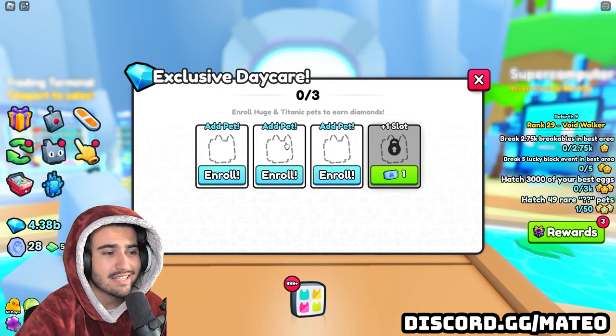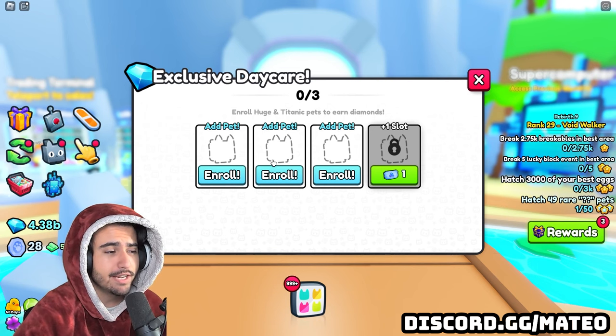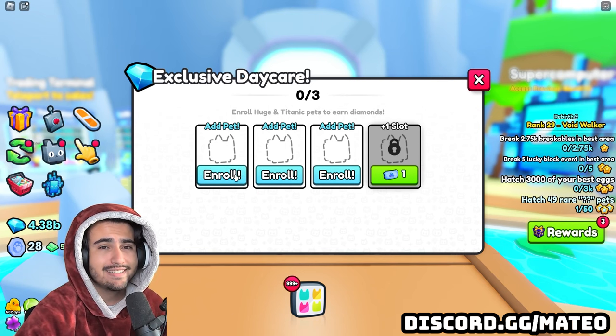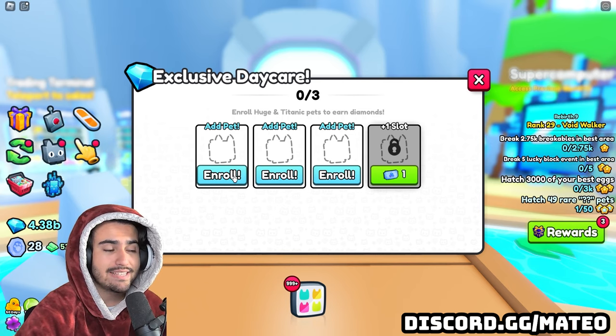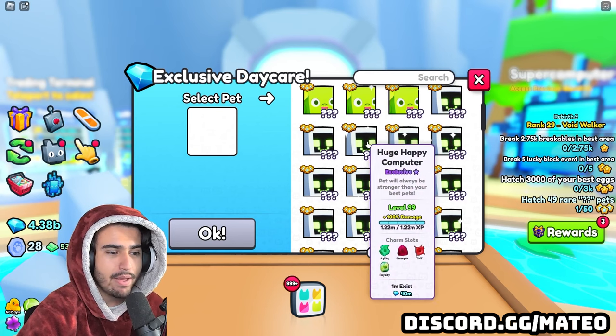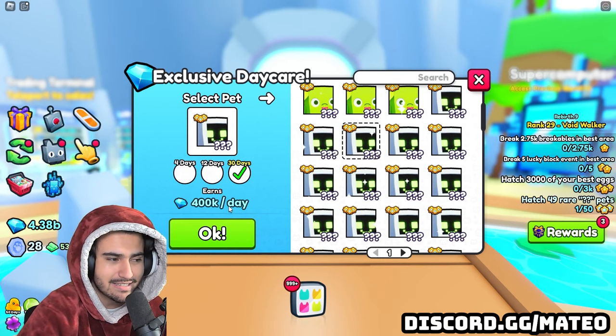And to be completely honest, you should be putting in whatever your highest paying pet is into the slot, as long as you're willing to not trade it for the next 30 days. So how this works is based on a few factors about the huge or Titanic. You're going to get paid a specific amount of diamonds every single day that it's in this exclusive daycare.